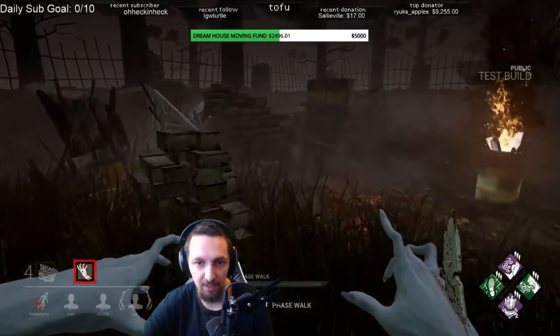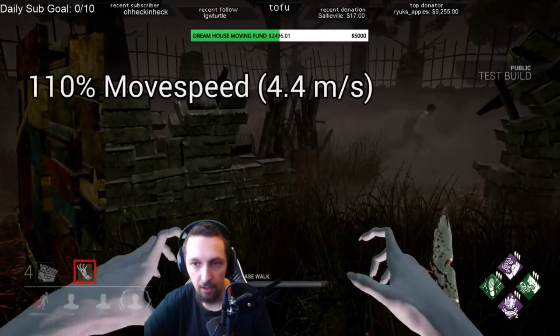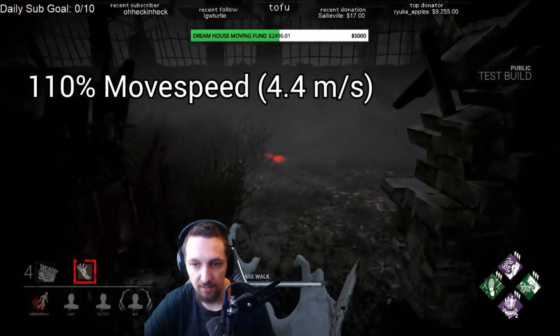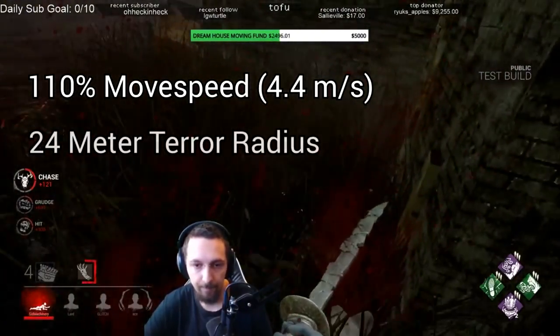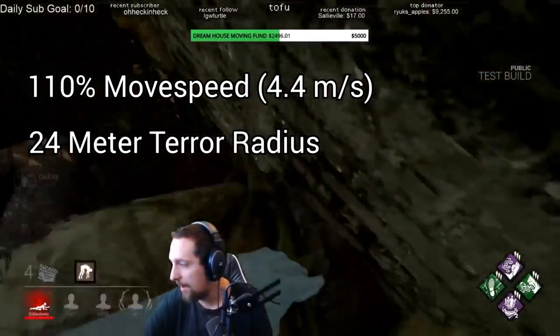To start, we'll talk about some basics. The Spirit's move speed is 110%, which is slightly slower than most killers that move at 115%. Her terror radius is also slightly smaller than average at 24 meters, compared to most killers that have a 32 meter radius.